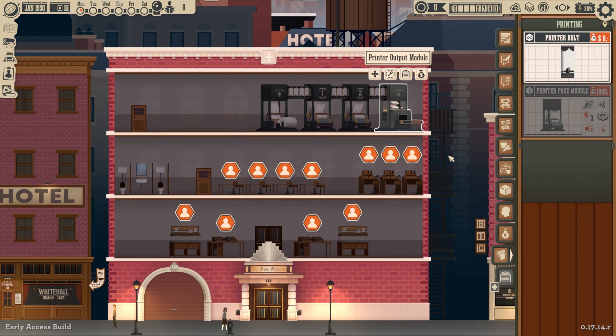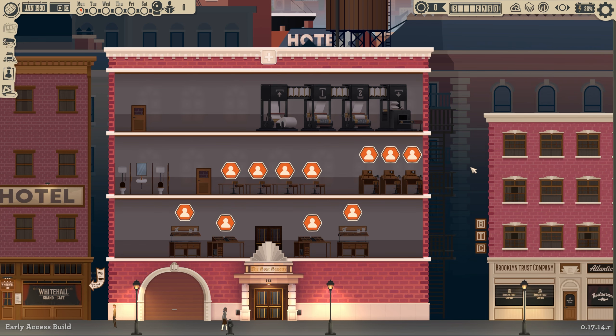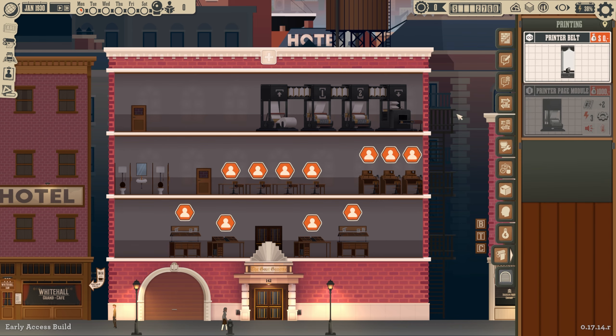We'll connect them with a printer belt and that's the generalized layout of our building. I'm going to do a little time-lapse, fancy this up a little bit, and then we'll come back once our entire building is all sorted and good to go.